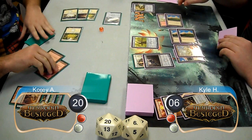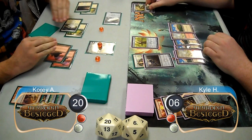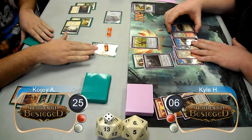Cory then finished off his turn by casting an Elspeth Tirel. He used her to make soldier tokens, but only got two, forgetting that she actually gave him three. Kyle took his urn up to seven counters but didn't play anything new. Cory then brought his Elspeth back up to four loyalty, animated his idol, and gained himself five life, going up to 25.